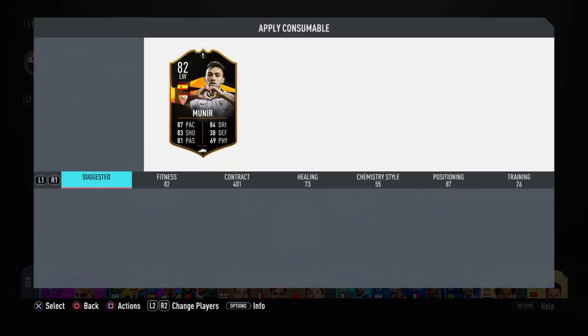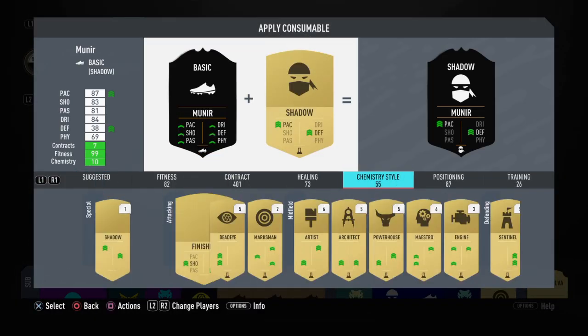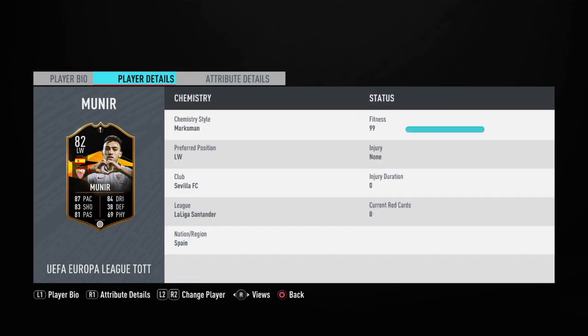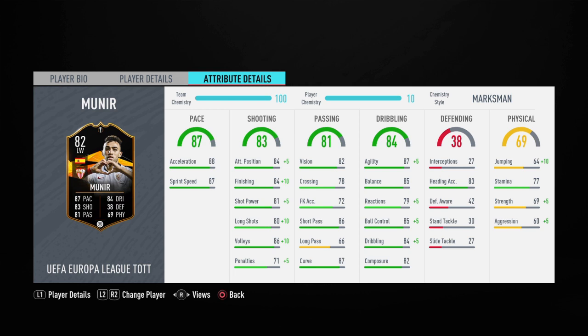Let's see what chem style to put on him. I think I'll put Marksman on him to get his dribbling, shooting, and physical up. With Marksman, he gets 89 attacking positioning, 94 finishing, 86 shot power, 90 long shots, 96 volleys, 76 penalties. His dribbling goes to 92 agility, 84 reactions, 90 ball control, 89 dribbling, and his physicals become 74 jumping, 74 strength, and 65 aggression — making him a really nice card.